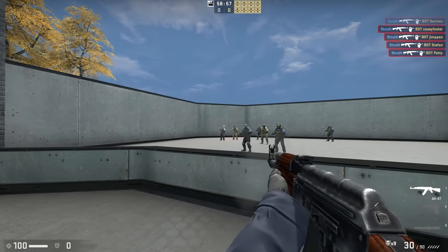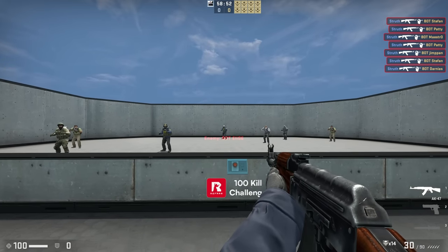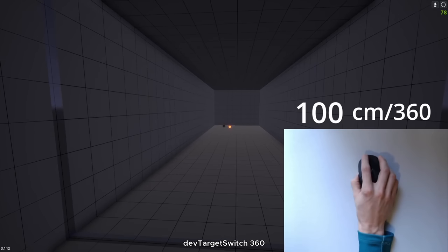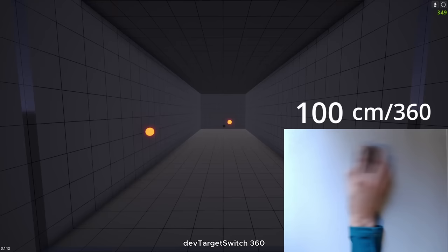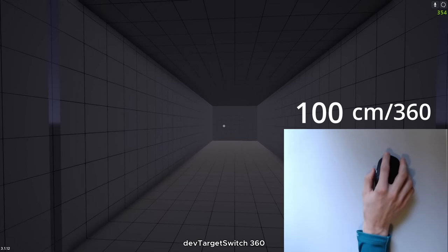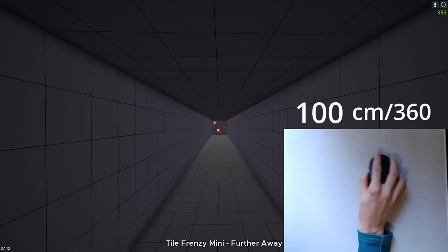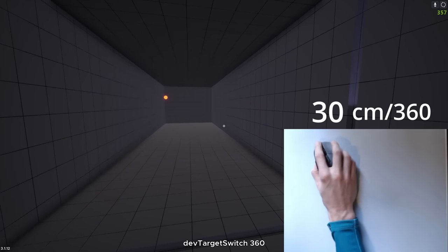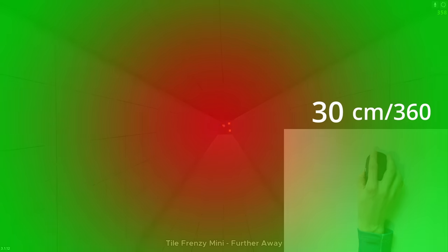For it to make sense, we have to establish some context. First, in a vacuum, the lower our mouse sensitivity is, the more accurate we are closer to our crosshair, and the harder it is to aim away from our crosshair. For example, playing on about the lowest sensitivity you see in pro play — around 100cm — aiming outside of the crosshair is tough, but aiming at small distant targets close to the crosshair is a breeze. Alternatively, on something higher like 30cm, the opposite is true: aiming outside the crosshair is easy, and closer to the crosshair is harder.